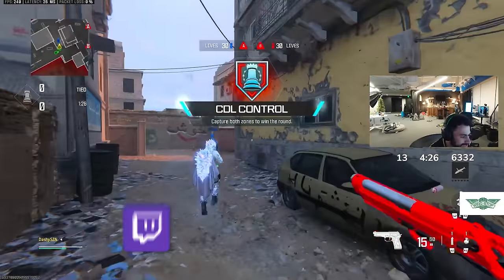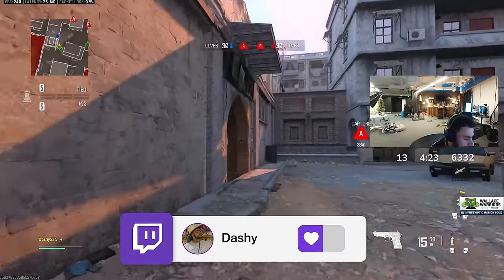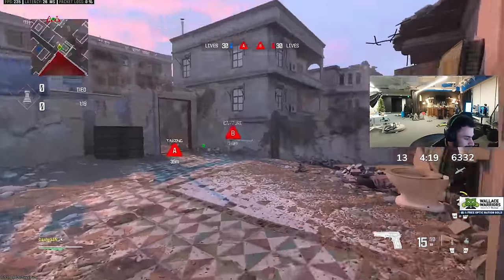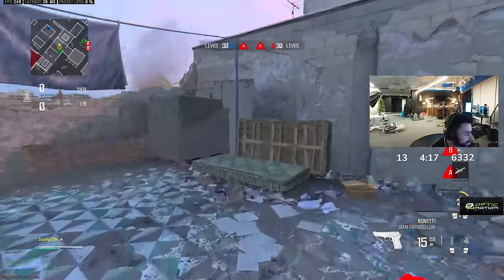During in-game action with teammates Doug and Ernie, Dashy calls out positions while applying the aiming concepts discussed — shooting in bursts, maintaining crosshair placement, and staying active with the left stick. The bots' movements draw some laughs as they walk into shots.